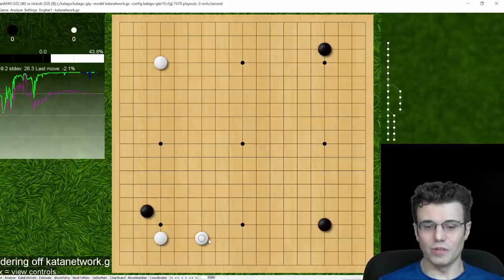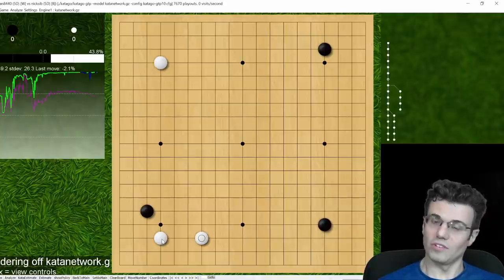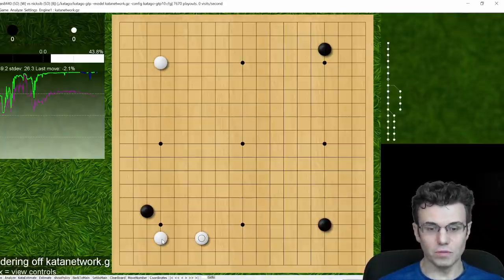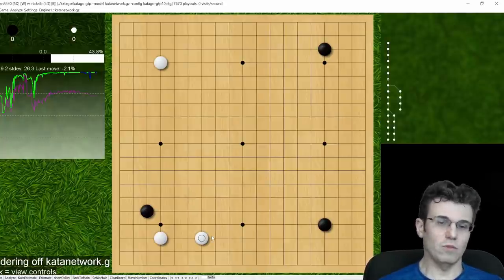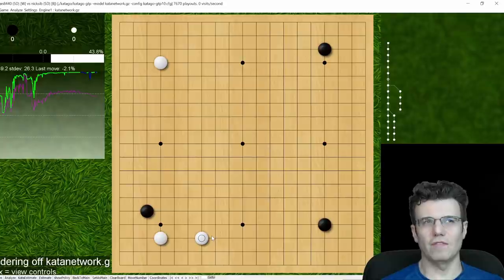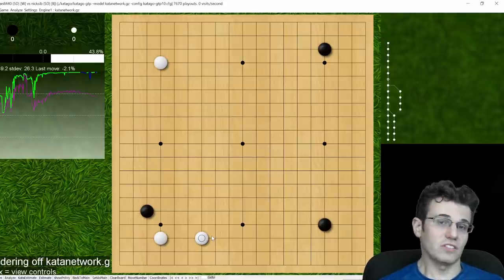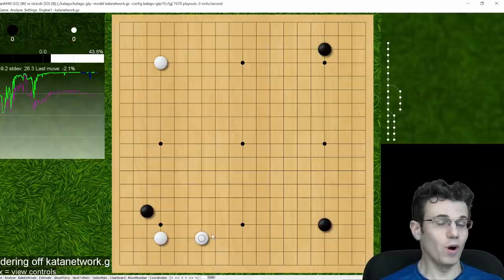This move right here isn't played anymore — it's a very old-fashioned move, the two-space extension from a low approach. I know this; my opponent doesn't. So right off the bat I combat this beautifully. If you haven't seen this position before, take a second to think about what black should do. I'll give you a hint: over-concentrate white in this position.